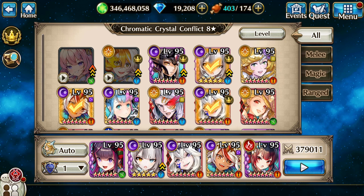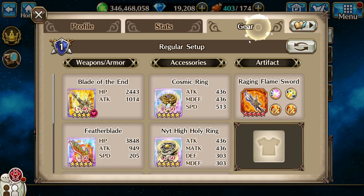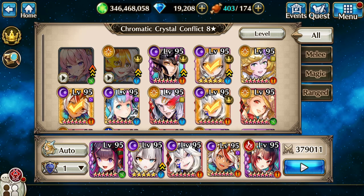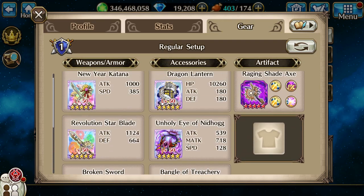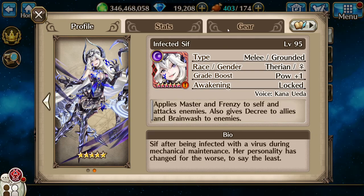Hello everybody, Azumi here, and today let's do Chromatic Crystal Conflict. I'll try saying that five times really fast. First in my party is going to be the Bird God. Next is gonna be Sand Grid, and third is gonna be Infected Sif.